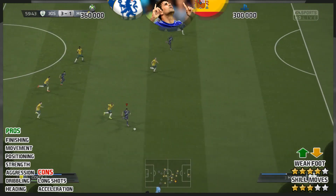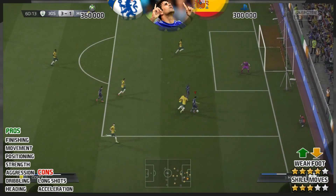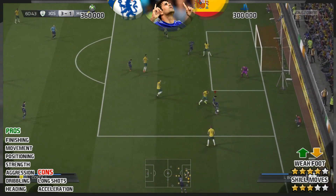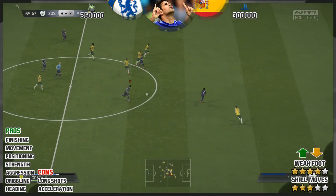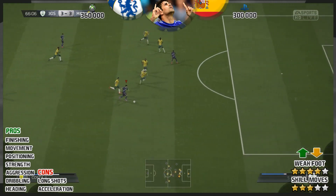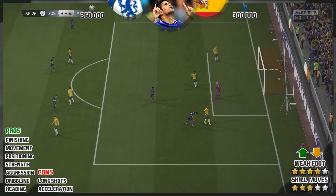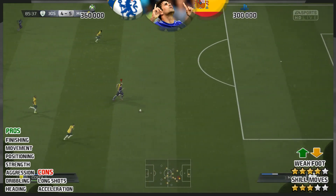Then this one where he just runs at a defender, gets an inch of space, and blasts it into the back of the net. This is what this card can do — every single time you square up a defender, if you get half an inch of space and let off a shot, it'll probably end up in the bottom corner. That was a lovely little finish with his weaker foot.